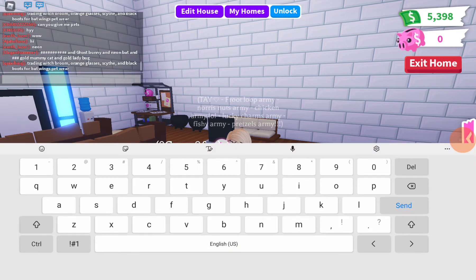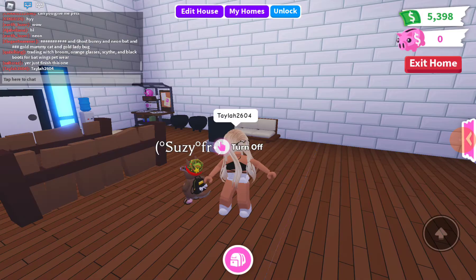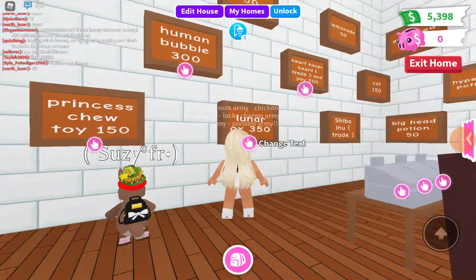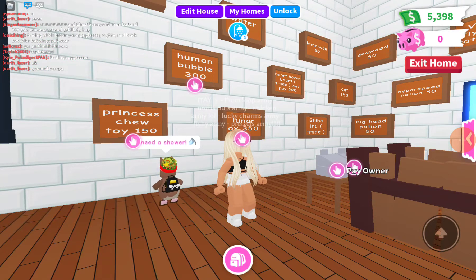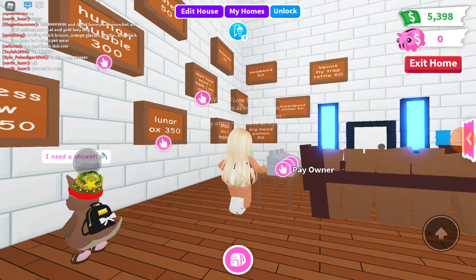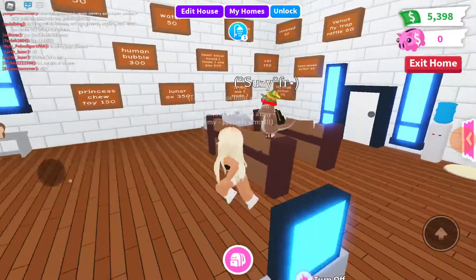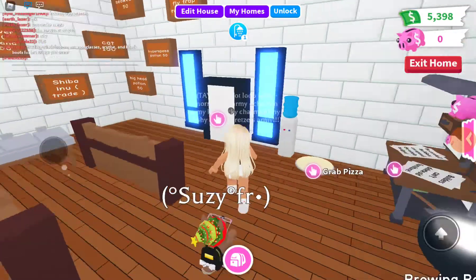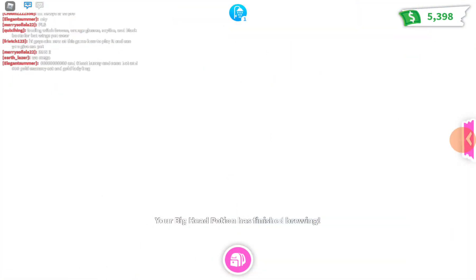My username is taylor2604 — that's my username. These are the stuff that I sell: we have some pets, one or two vehicles, some potions, some drinks, and some food. We are on this big mansion place.